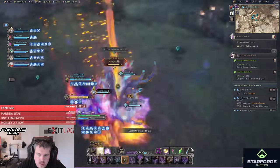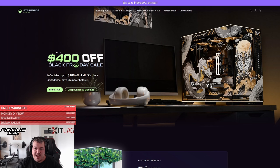Congrats, you've made it to the final boss. This video is sponsored by StarForge Systems — use the link in the description to get up to $400 off your next gaming PC and don't let hardware hold back your performance.